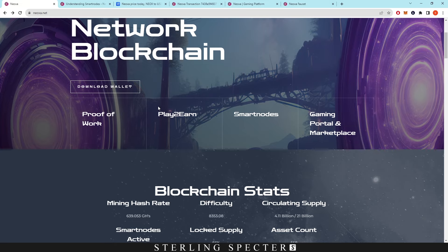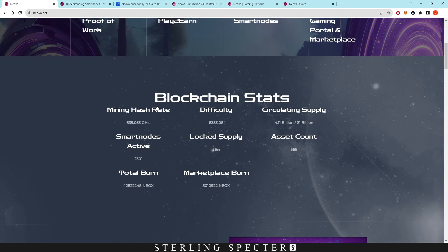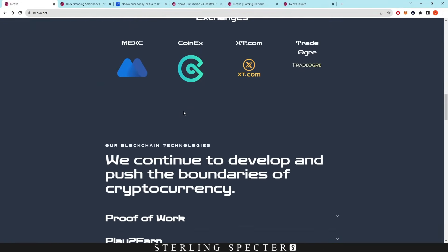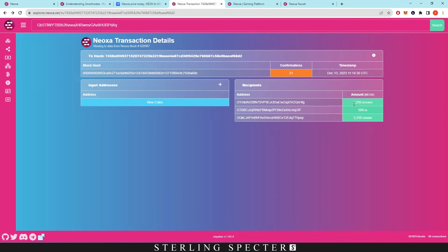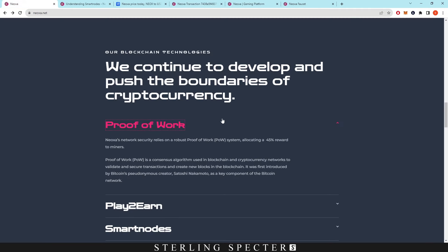As a mining channel, the first way to earn on Neoxa is obviously mining. With mining, I think it's the highest rewards next to nodes, which we'll also cover. If we click on proof of work, it shows a 45% reward to miners. So throughout the whole block, you have 45% going to miners, 45% going to nodes, and then 5% which goes to play-to-earn and stream-to-earn.